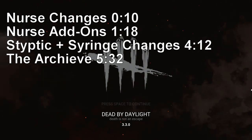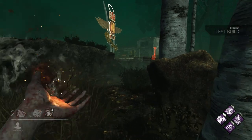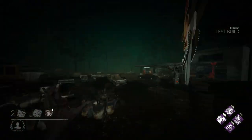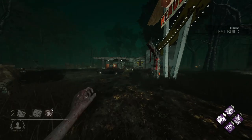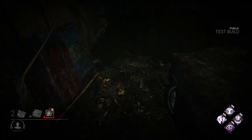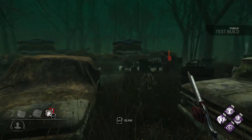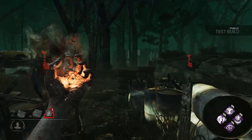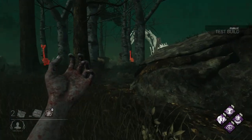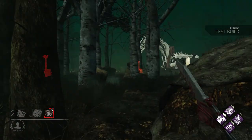Starting off with the Nurse, who is getting a nerf. Each of her blinks have a 3 second recharge timer after being used, and the time remaining on the recharge is indicated by looking at her killer power in the bottom left corner. So if the Nurse blinks, she has to wait 3 seconds before she can blink again, and this timer starts when her fatigue does.